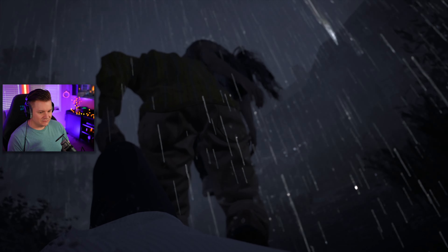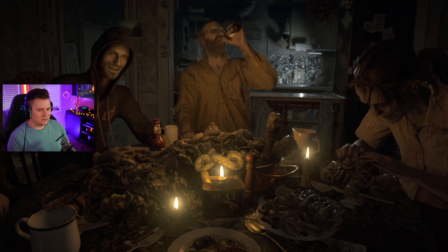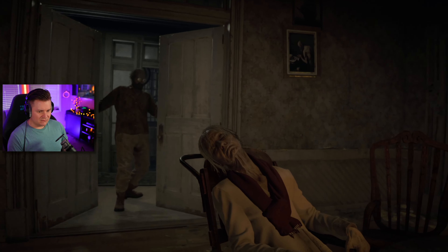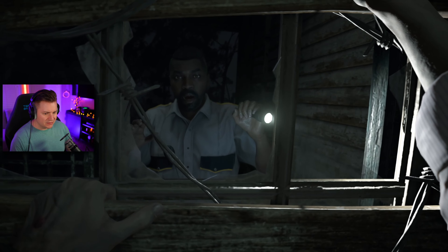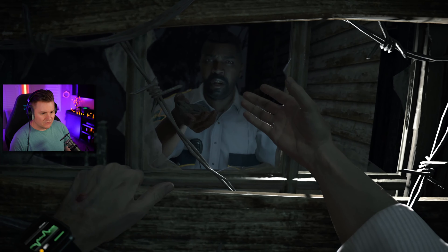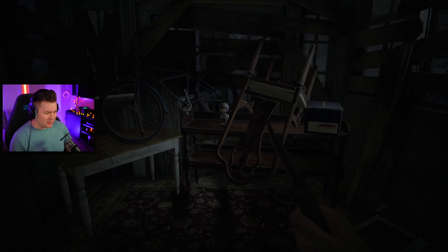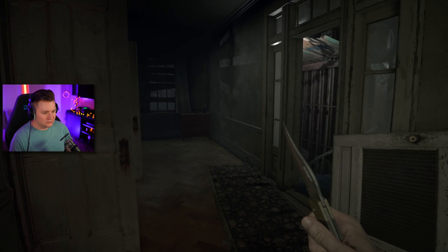After stopping Mia, we get knocked out and taken to a new house somewhere on the property where the creepy Baker family has taken us. Lucky for us, they get worried that a cop might be showing up soon, so they take off. We end up escaping while the family is away and run into the cop that shows up. The guy gives us a knife to protect ourselves and tells us to meet him in the garage. Before heading there, we took our new knife and got another achievement for destroying our first statue in the game.